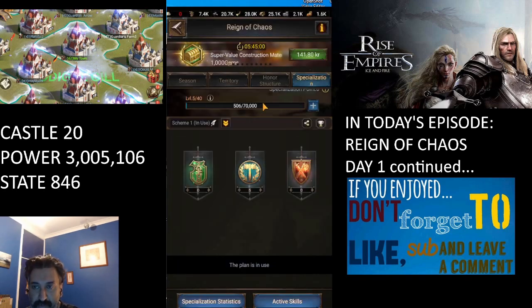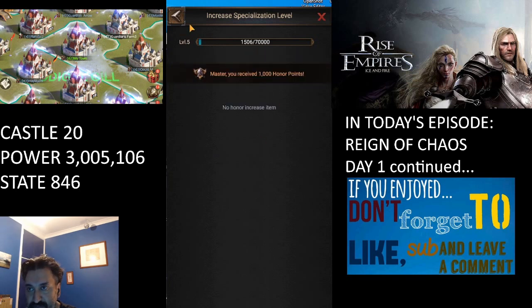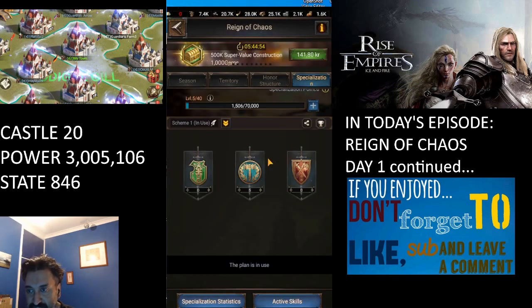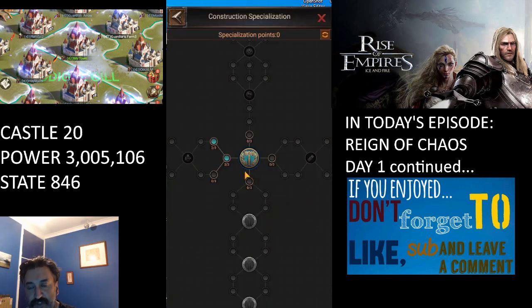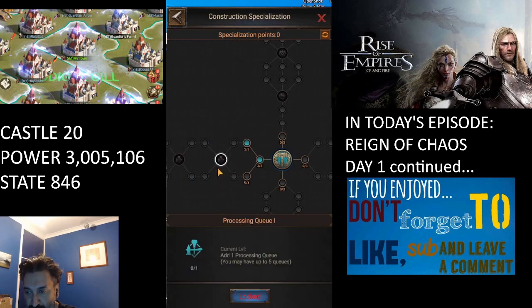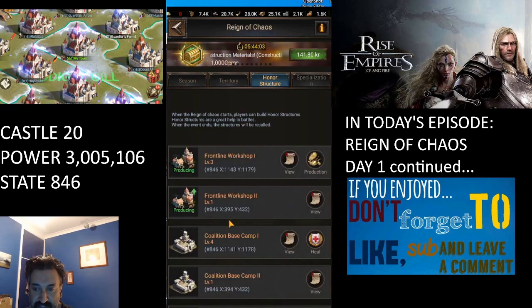All of that leads into giving you honor points, which you can use in the Specialization screen. I strongly recommend focusing on Construction specialization and following the top line for processing speed. This will eventually give us an extra processing queue, meaning we can process double the amount of material. We want to follow that path so we're producing and processing as much material as possible to upgrade our buildings as fast as humanly possible.